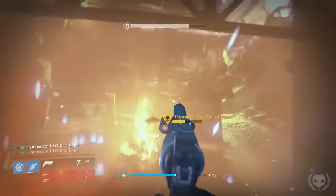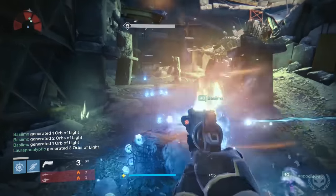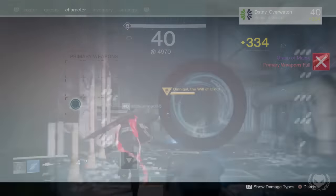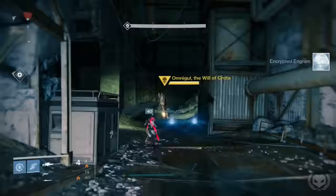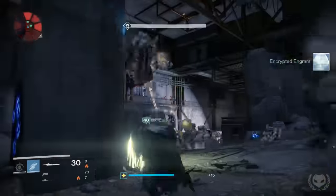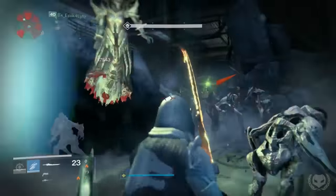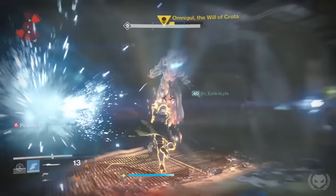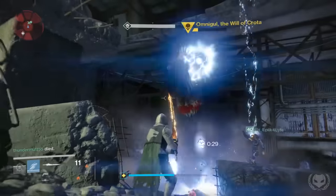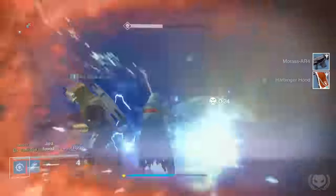As for weapons, I found that the Raze-Lighter Exotic Sword and the Invective were really effective against Omnigul, because if you're not fast enough she will just leg it, so these are really good at staggering Omnigul and even pushing her back to where she spawned. This is also why you'll need the Tether just in case, because she will try to fly away. It is also a bit random sometimes — sometimes she'll try to fly away immediately, and other times she'll just stay where she spawns. The Raze-Lighter and shotguns such as the Invective are really good at staggering her and can even be used to push her back, so if she does try to fly away just get in front of her and push her back to the original spawn.